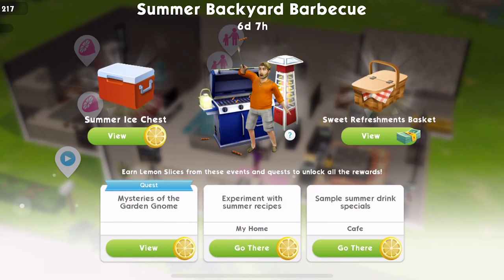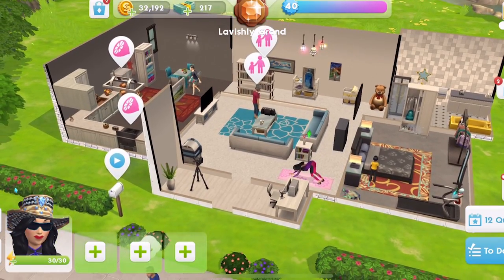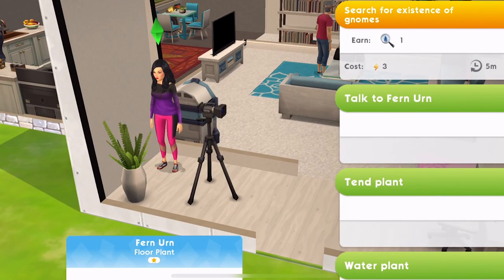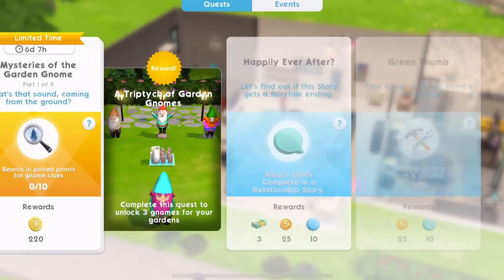We've got some events we need to do as well, but let's go and look in some potted plants. I've got a potted plant here. We click on it and you can see 'search for existence of gnomes.' We've got to do that 10 times. But I've only got one plant, and it's not available for another five minutes.